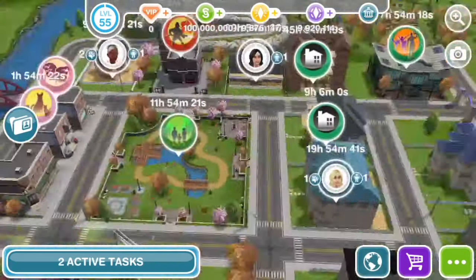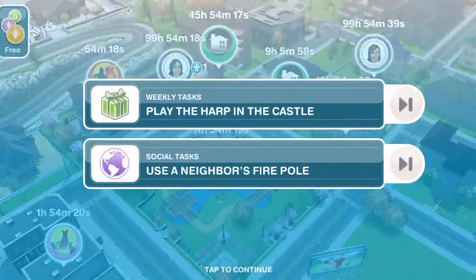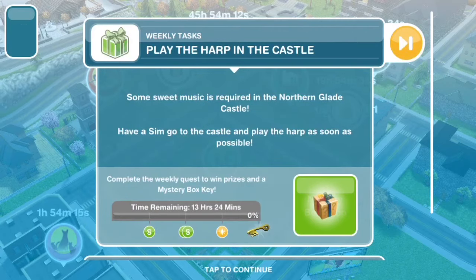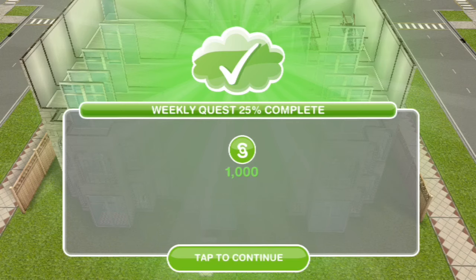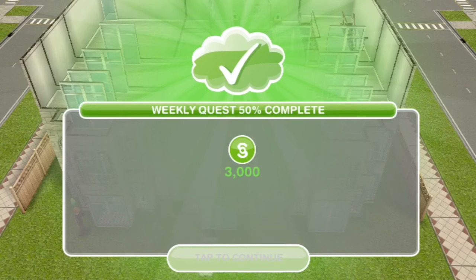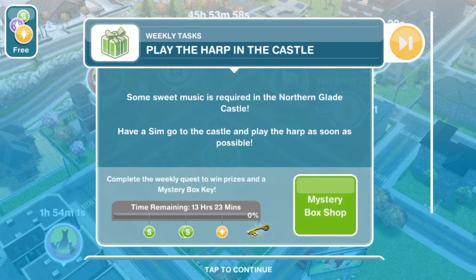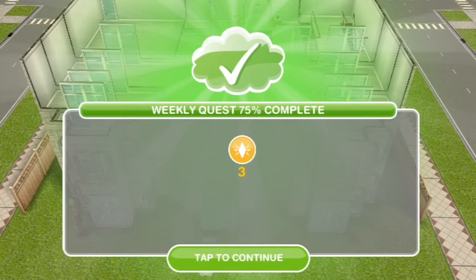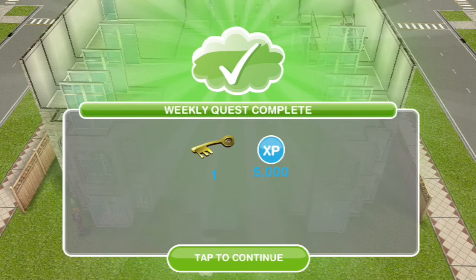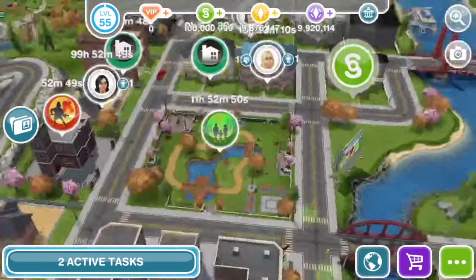Another method for simoleons and life points is the weekly tasks. Tap on the active task area and find the weekly tasks button. There's a progress bar at the bottom: the first milestone at 25 tasks gives you around 1,000 to 1,500 simoleons; the middle one at 50 tasks gives 3,000 simoleons; the life points milestone at 75 tasks gives three life points; and the final reward at 100 tasks is the key prize.